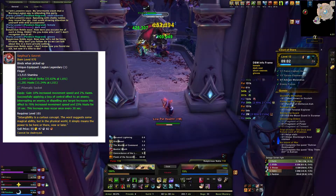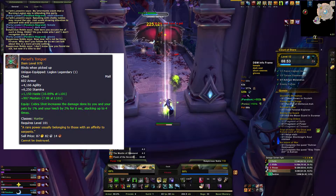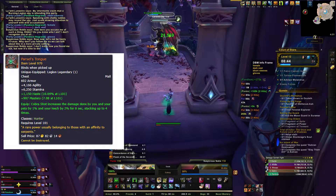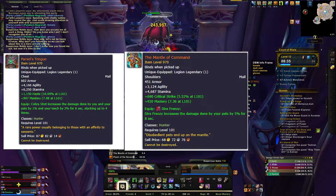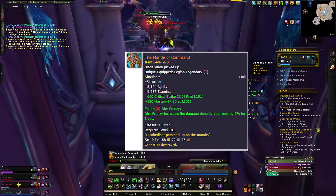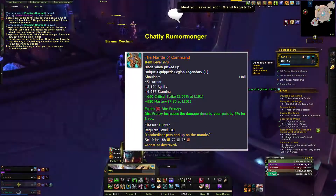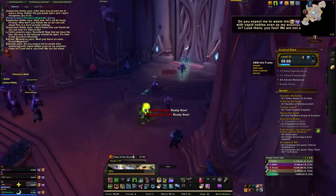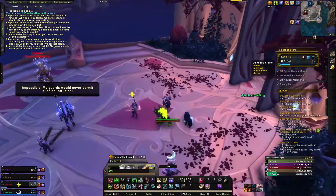Second is Sifu's Secret, a good partner with Roar of the Seven Lions — it increases your movement speed and haste by 25% for 10 seconds, and can proc nearly every 30 seconds. Third is Parcel's Tongue — Cobra Shot increases damage done by you and your pet by 1% and leech by 2% for 8 seconds, stacking four times. I personally run Parcel's Tongue paired with the Mantle of Command shoulders, which is also strong depending on your sim results.